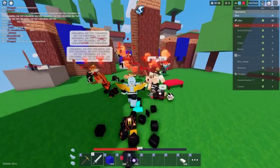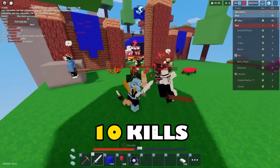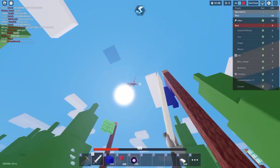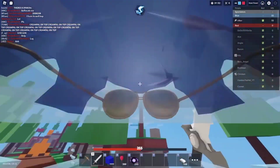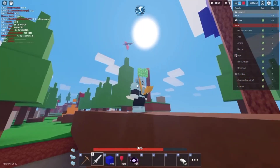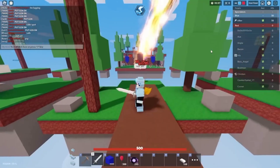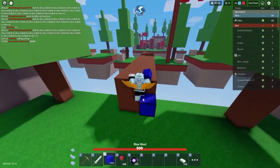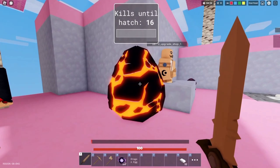The egg will summon the dragon once your team accumulates a total of 10 kills. After achieving the target, your dragon will be there flying right in front of you. But the excitement didn't end here — you will find a wide variety of changes in this update, and many bug fixes have also been added to the experience.